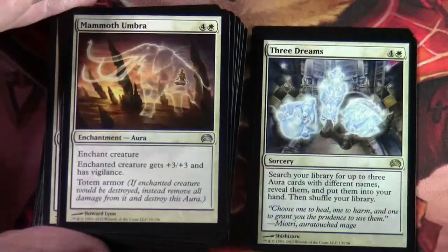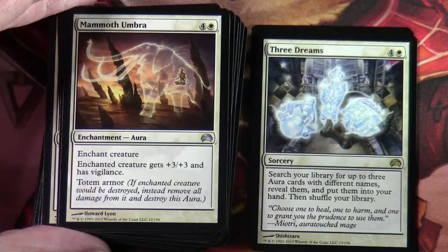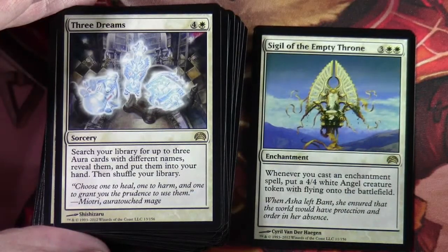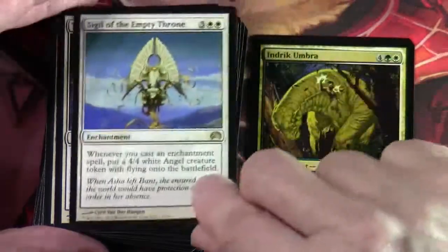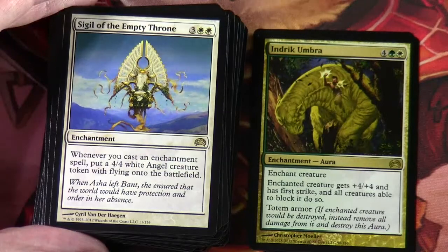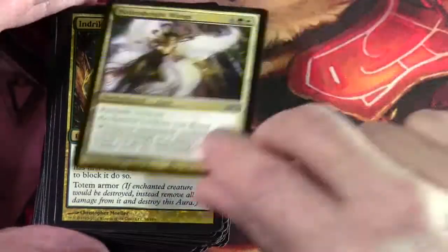Mammoth Umbra is in here. Three Dreams — another rare, four and a white Sorcery: search your library for up to three Aura cards with different names, reveal them, put them into your hand, and shuffle your library. Sigil of the Empty Throne — another rare, three and two white Enchantment: whenever you cast an Enchantment spell, put a 4/4 white Angel creature token with flying onto the battlefield. Indrik Umbra — four green-white Enchantment Aura, Enchant Creature: enchanted creature gets +4/+4 and has First Strike, and all creatures able to block it do so. It's also Totem Armor — with Totem Armor, if the enchanted creature would be destroyed, instead remove all damage from it and destroy this Aura.